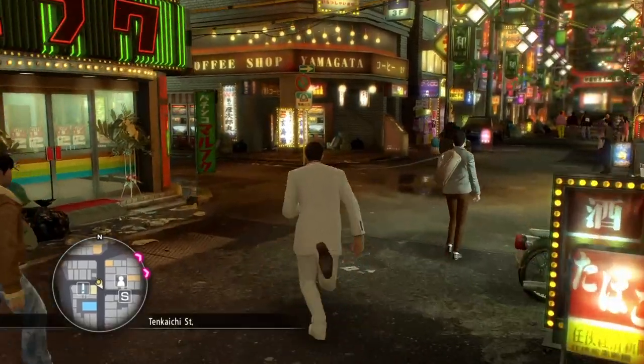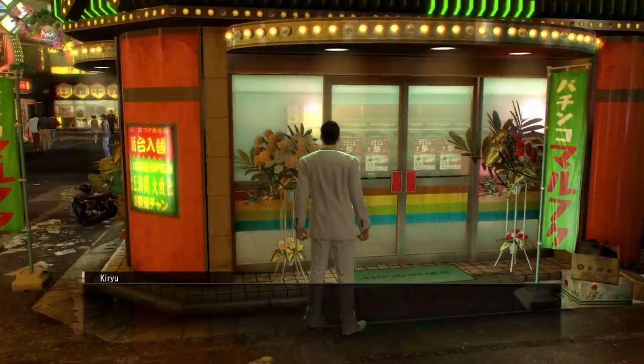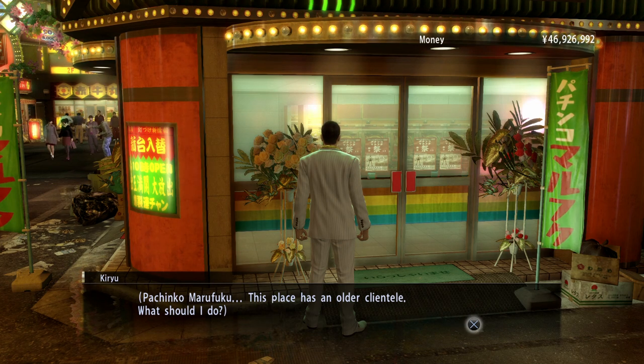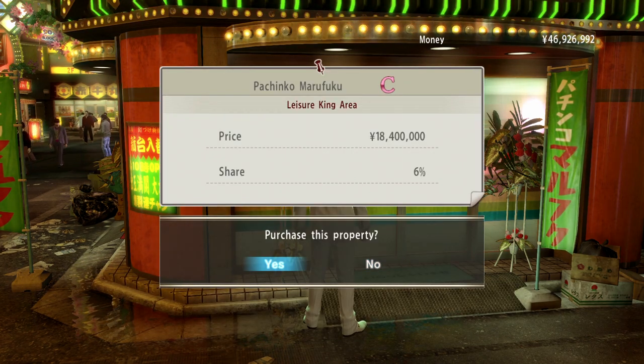This is Sapon Street. I meant to go to Tenkaichi Alley over here. And yeah, like this shop here. So here, you'll see the prompt in the top right-hand corner. When you see a prompt that says look, that means you can look over there and you can probably invest in the property or purchase it.